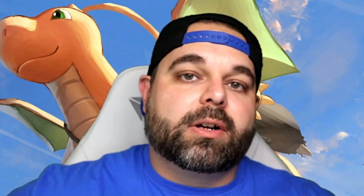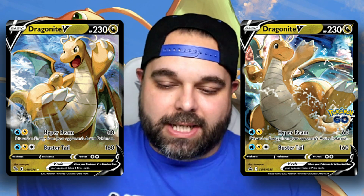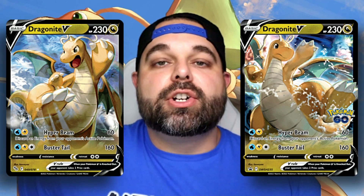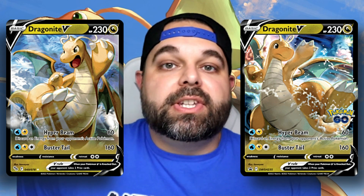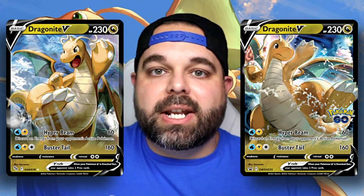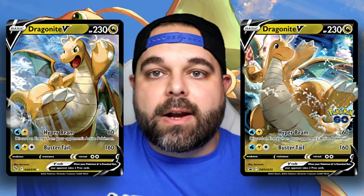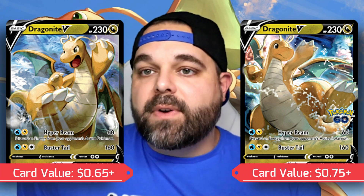At number three, I'm piggybacking off of number four and going with the Dragonite V from the Pokemon Go set. There's one reason why this is here: they are incredibly cheap. You get both the regular V and the Black Star promo V with the Pokemon Go stamp on it on TCG Player right now for under a dollar — quite frequently 75 cents or 69 cents.